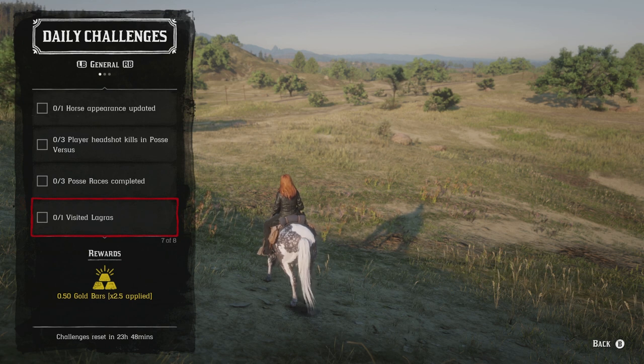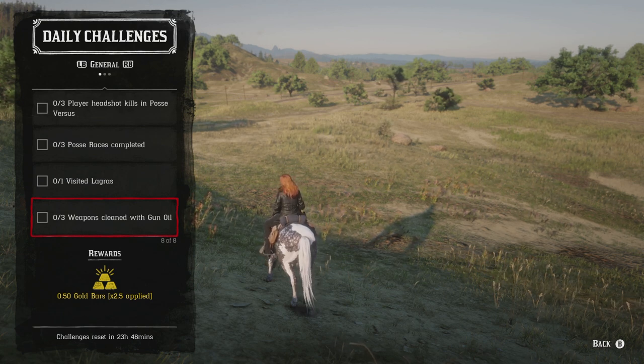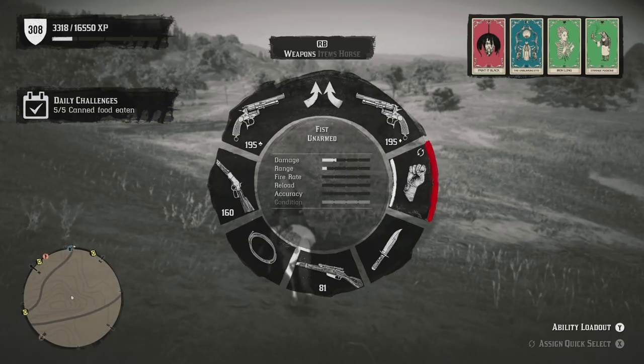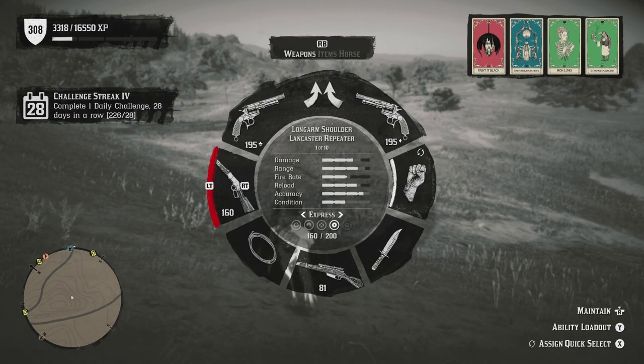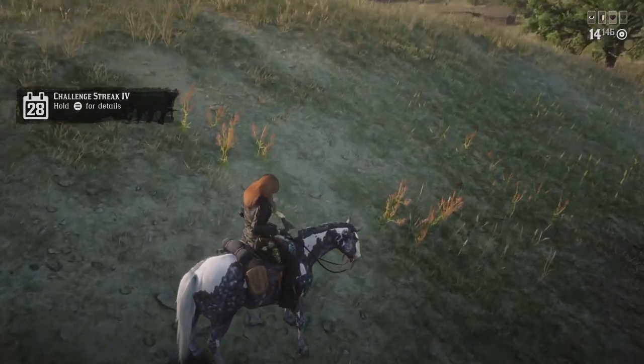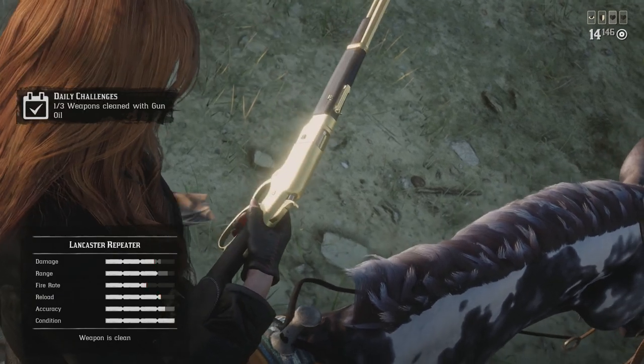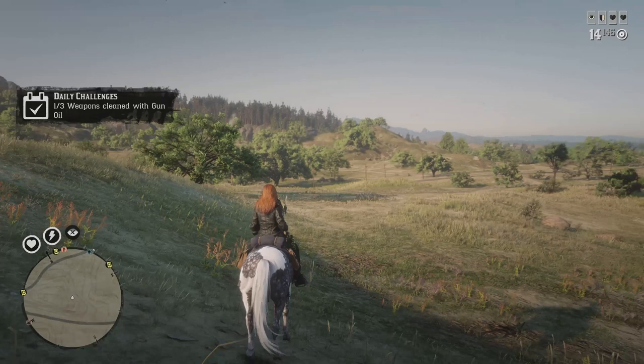For visiting Lagras, just fast travel there or ride through it if you're nearby — super simple. For three weapons cleaned with gun oil, the Strawberry Welcome Center is a great spot to find two gun oils in one location, or you can purchase them from the catalog, weapon smith, or general store. Then find a weapon with degraded condition, hold the appropriate button to clean it, and you're done.